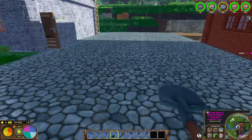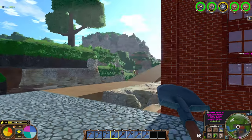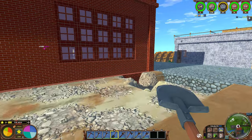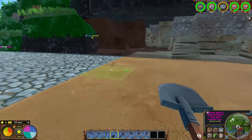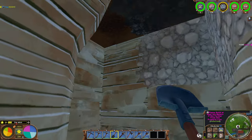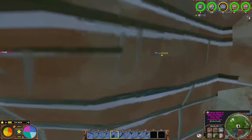Hey everybody, welcome back to Let's Play Some Eco. So today I think we're going to make that machinist table. I finally built our new little room here — a new building, connected to the main building. I found a lot of clay, so I've been digging clay into here. That's why there's a mess.